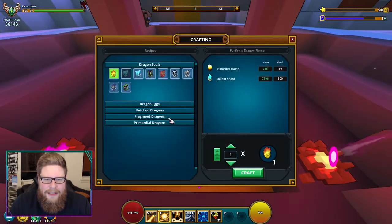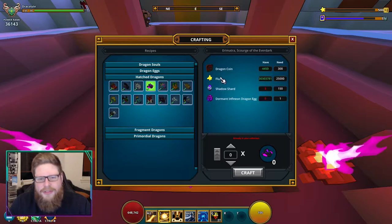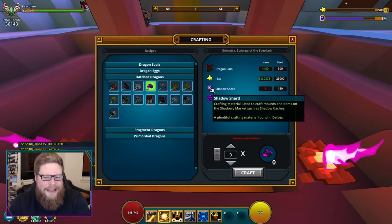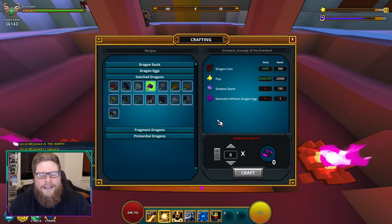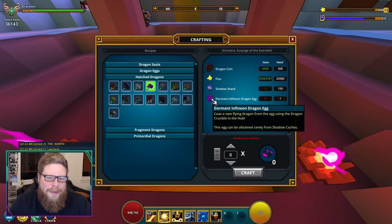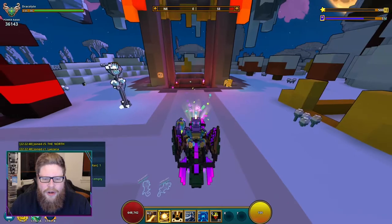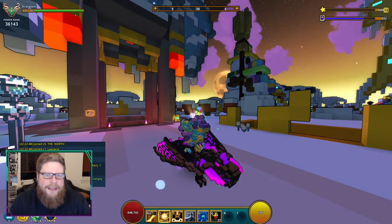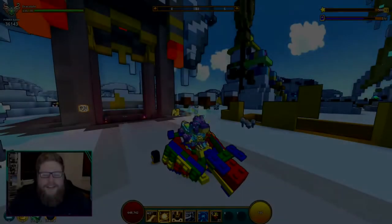You can also obtain the shadow shards, shadow caches, and the egg on the marketplace. If you want to craft it, go to Hatch Dragons and you can see you need dragon coins, flux, and the shadow shards from the Delve. As shown, these are crafting materials found in Delves, and the egg is found in shadow caches. You can find this egg on the marketplace as well — that's the Shadow Cache Dragon.